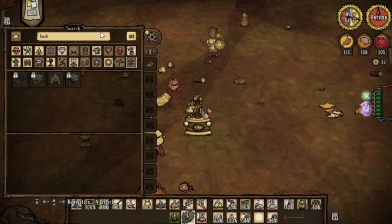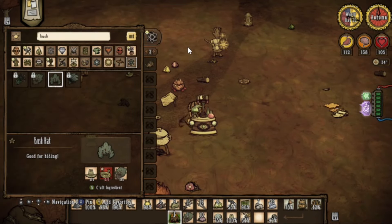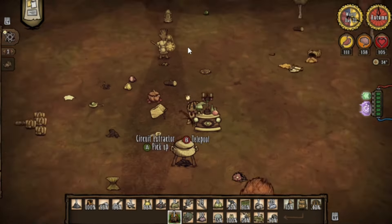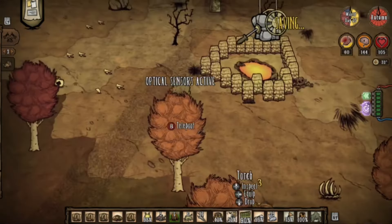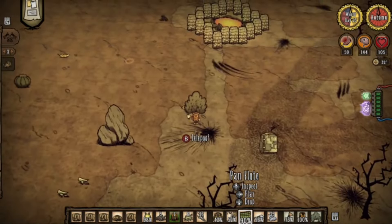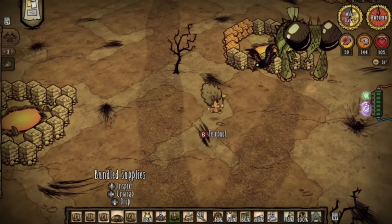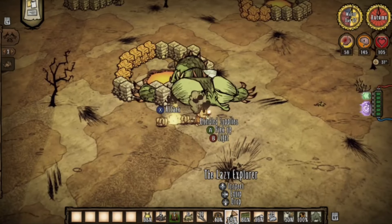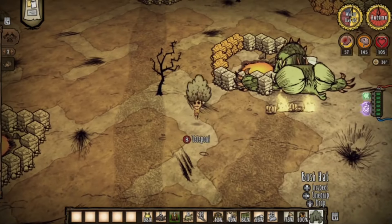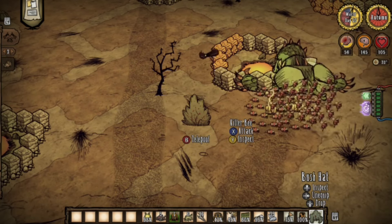It's time to make the final preparations for the fight. I wanted to create a bush hat so the beast would not actually target me. Alright, it is time to begin the boss fight. I have my bush hat, thulecite suit, and all my bees. I'm going to start by putting Dragonfly to sleep, then dropping all the bundles at once right near her feet and lighting them on fire so they pop open. I just have to hide before they explode — this is my first strategy.